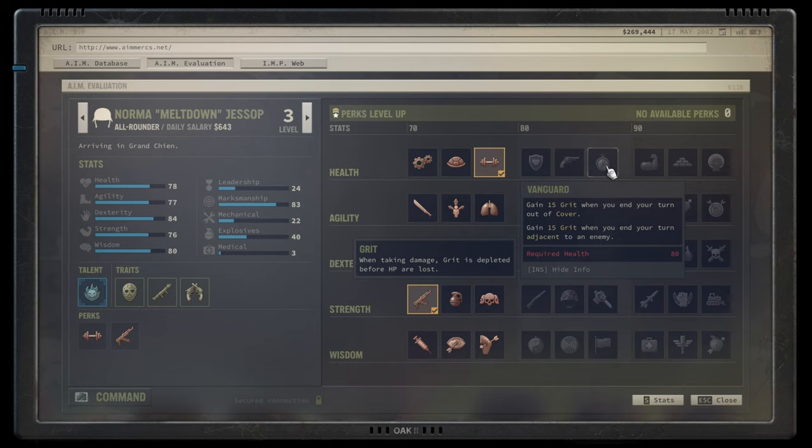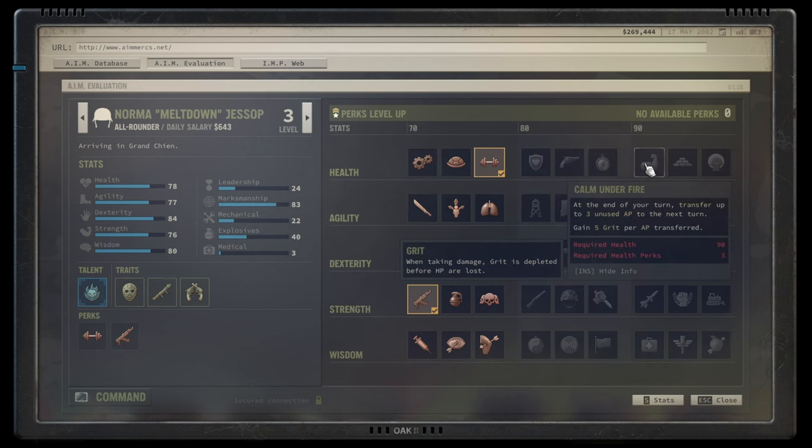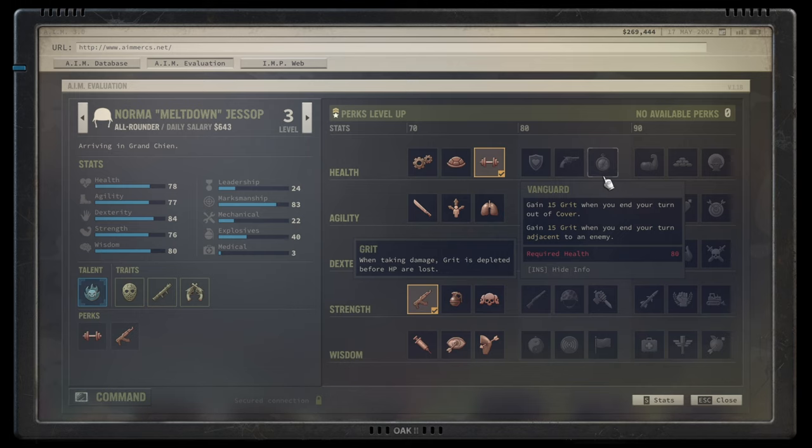Vanguard is great for melee builds where you don't want to move away from the enemy, but also flat-out great for anyone whose character is open and outside cover — overwatch builds, snipers, anyone. Note that grit caps at 30, so don't stack too many grit talents. Vanguard always delivers — a solid A, maybe S-tier.